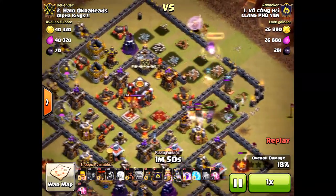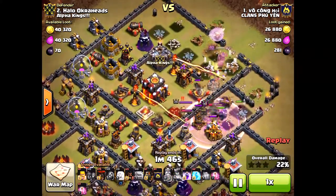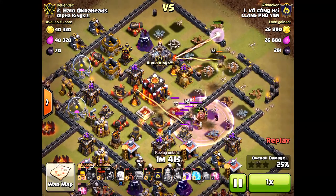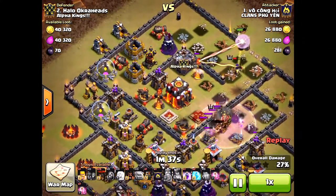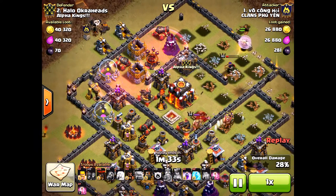That way, when he brings in the hound portion of the attack — hound and loons — he'll only have just a couple of air defenses left, which is very critical. The queen is almost down, but there just aren't enough structures to take her on, and sadly there are too many healers. Because she stays alive, she will go down and die.